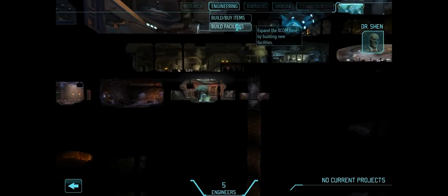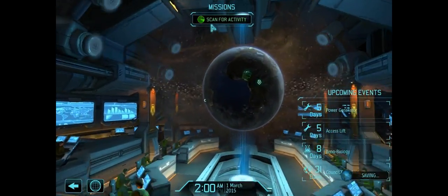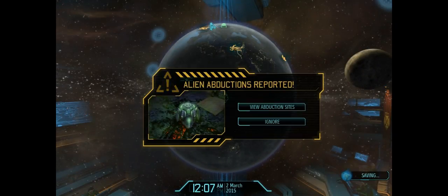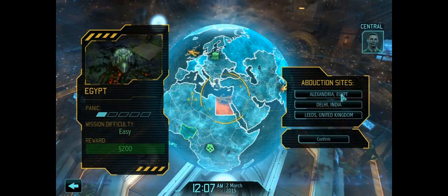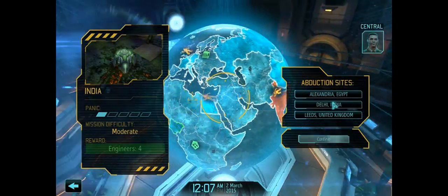I think that's pretty much exactly where we were. All we're going to do now is go to Mission Control — we should have some alien abduction missions coming out. We're basically at the point of the second mission from the last video, so everything's good. We're going to go for the one that gives us the engineers, which was Deli.